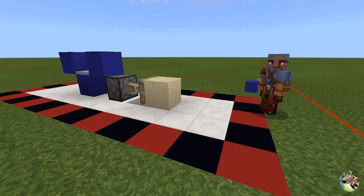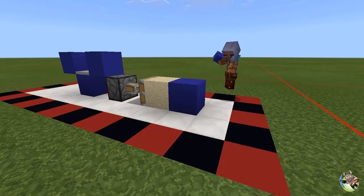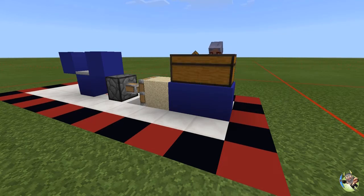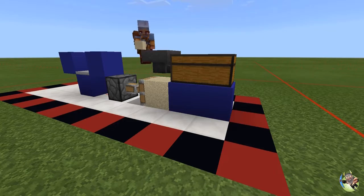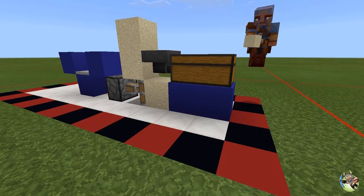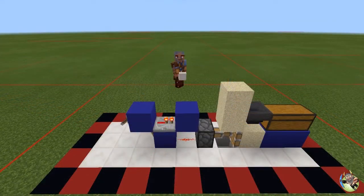Now let's set up the collection. Take a couple of blocks and place them in front of the sand, then place a chest and another chest to make a double chest. Over here, take a hopper — don't forget to shift-place it on the back of the double chest. Then take sand and place two pieces right on top of the extended piston. That sets up our mechanic.